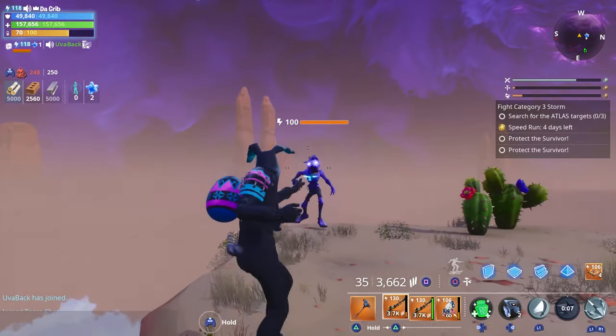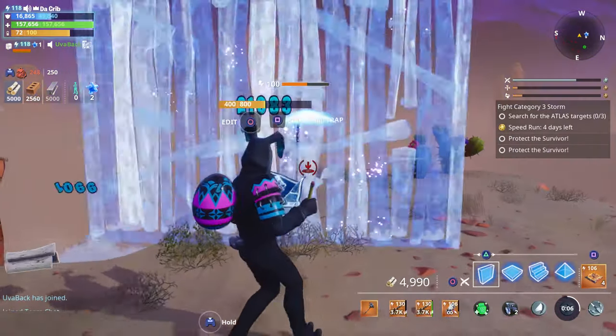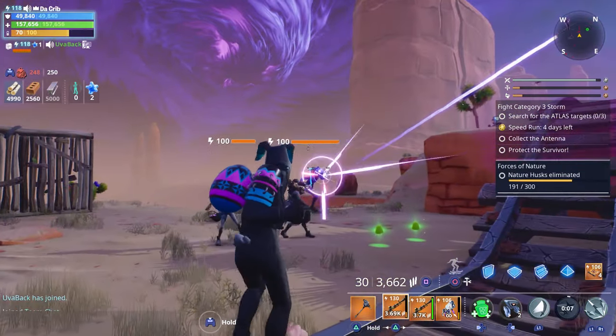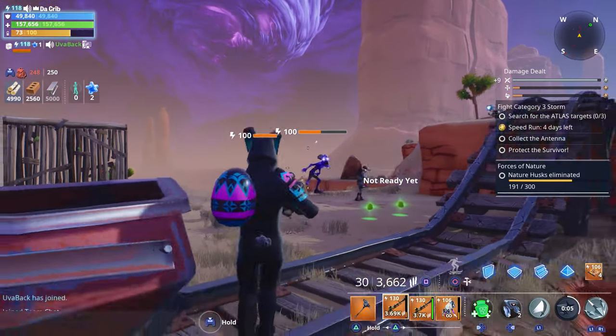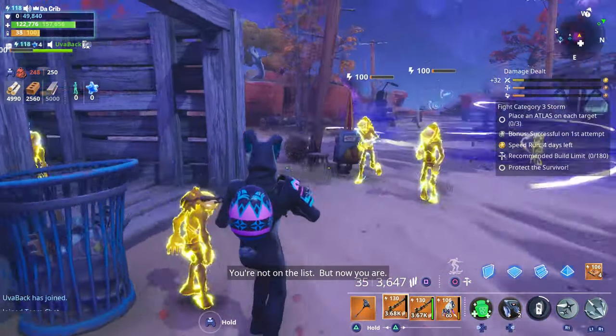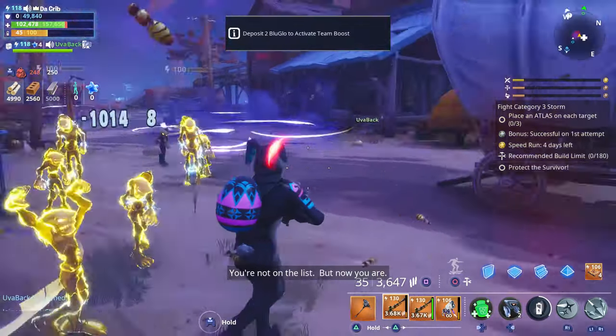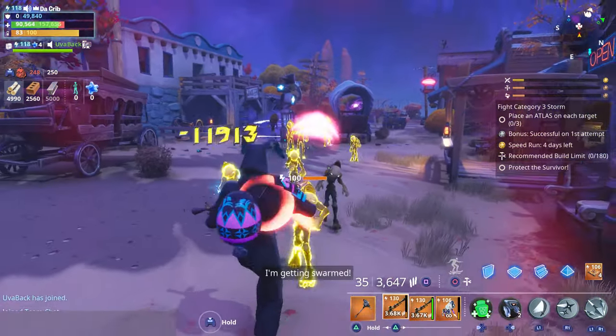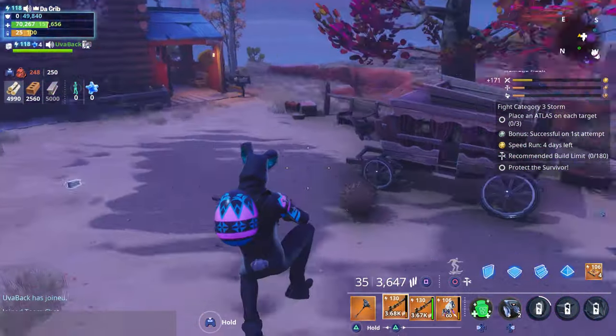When it comes to Throwing Stars the cooldown is seven seconds because we have Lamurai in our support team, and they also use a total of 30 energy. His Dragon Slash uses a total of 50 energy and has a 10 second cooldown, and ours extends up to three tiles because we have Dragon Scorch in our support team.